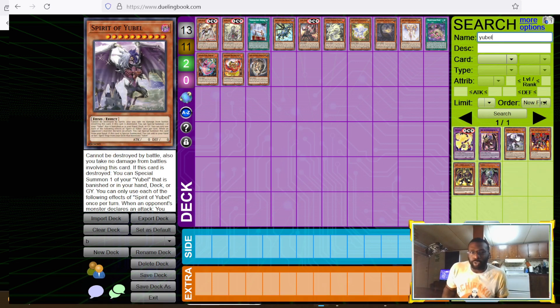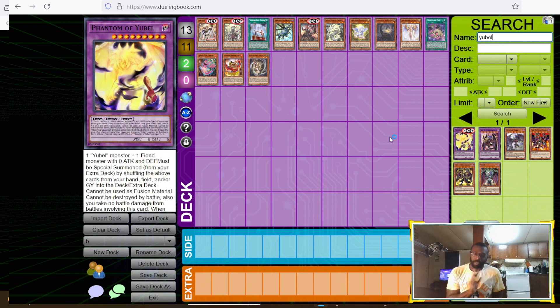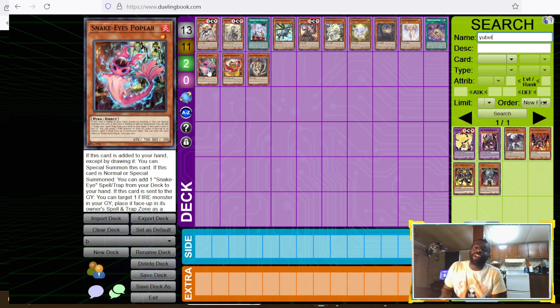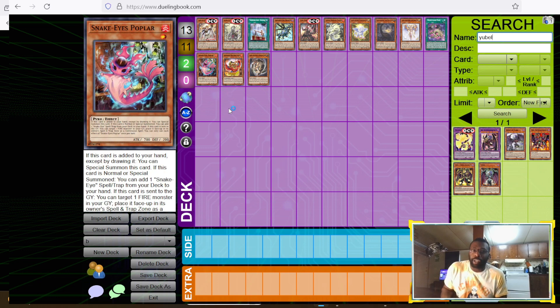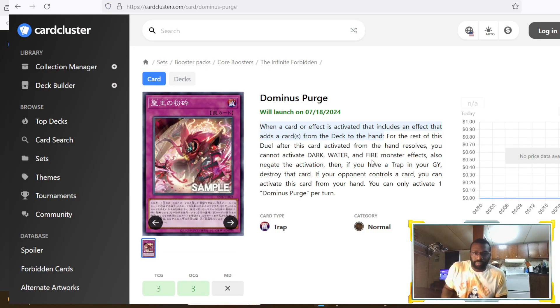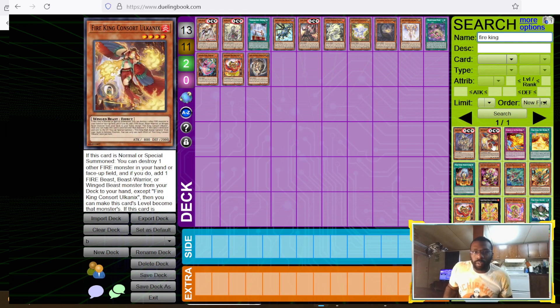You-Bill is all dark — all dark — so Dominus Purge is going to hurt You-Bill. Fire King and Snake-Eye are fire, and Fire King is also getting a new card. I assume this is the last card support for Fire King. Dominus Purge just kills it.